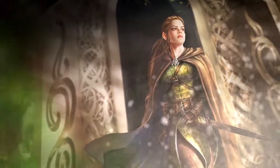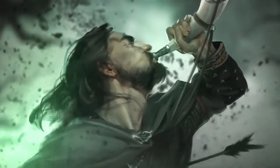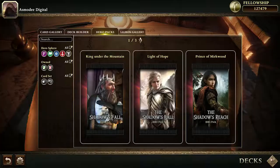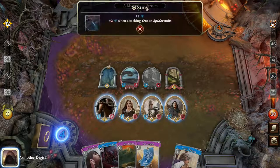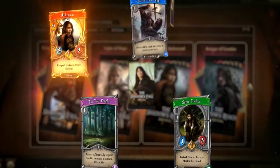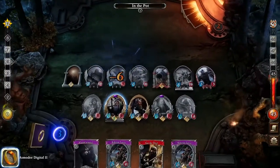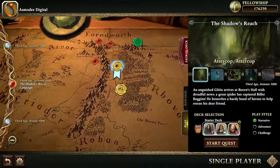Pick three heroes from the most emblematic characters of Middle-earth, and build your deck around their distinct traits and powers. Each hero has a specific sphere of influence, which allows you to play particular reinforcement cards while in-game. Choose wisely when building your deck, and make the most of each of your heroes to get an edge over your opponents in famous locations.